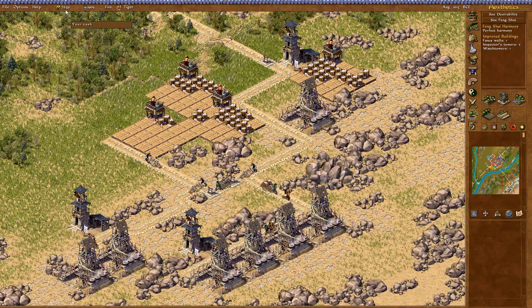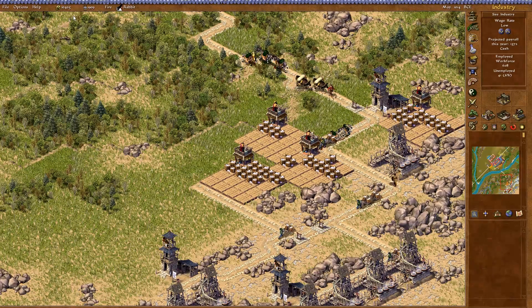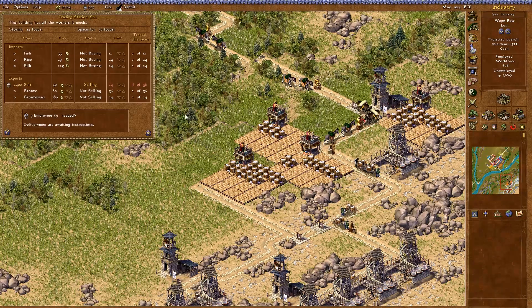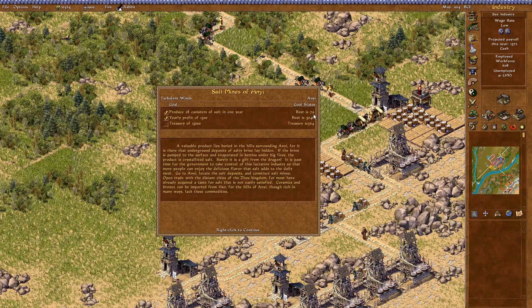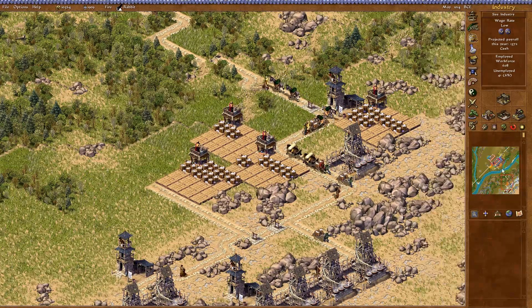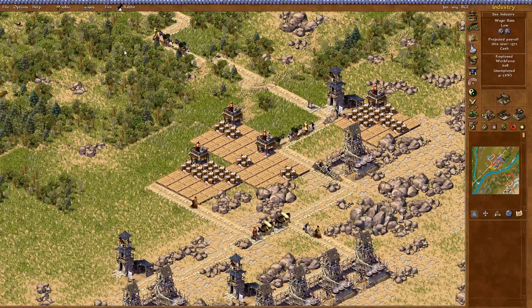We're almost there actually — by next year we should be able to make it. Shu — there was no notice or anything, but I'm pretty sure this said 24 earlier, and now it says 36, so we can pretty much sell all that we need. We're producing about 80 canisters a year, so we should quite easily earn 3,000 a year and hit our target very very soon. We're at 11,000 and we need 13,000.